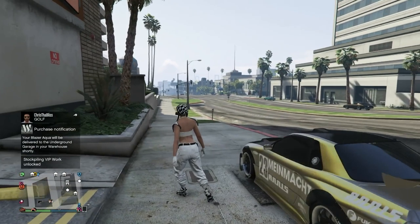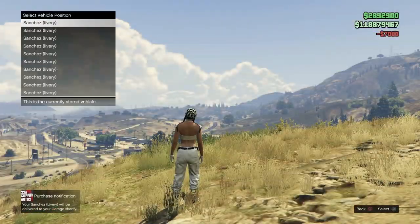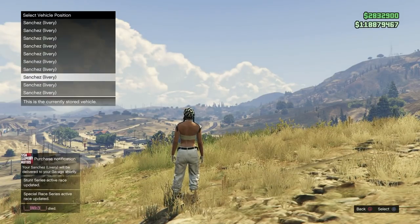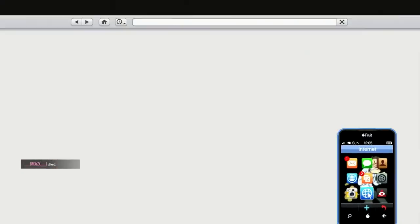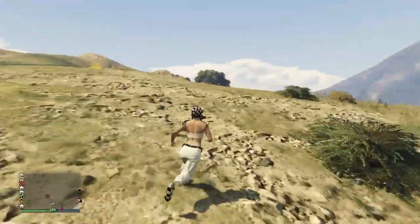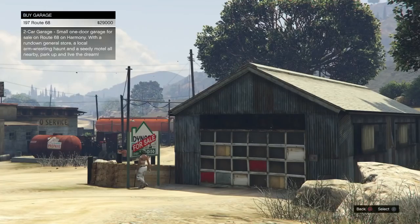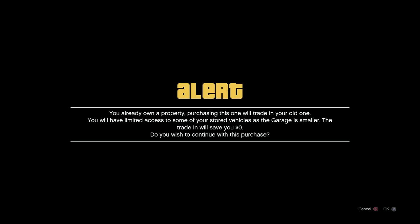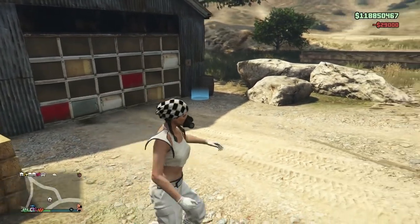What I'm actually going to buy to do this glitch is the second cheapest, which is still pretty expensive — 1.75 million for the Blazer Aqua. Now that I've bought that, go into a closed friend session. You need a friend to help you with this glitch. Make sure your friend is in the session with you, and fill up any garage — make sure it's completely full.